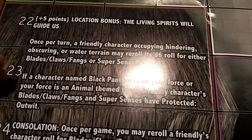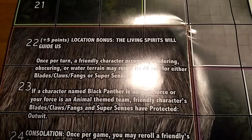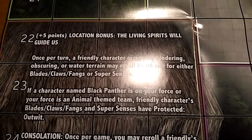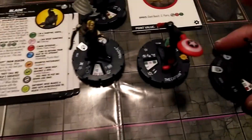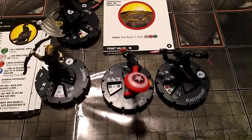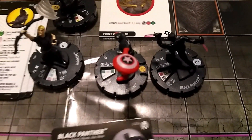The map also has an extra effect: if a character named Black Panther is on your force, or your force is an Animal theme team, friendly characters' Blades/Claws/Fangs and Super Senses have protected Outwit. So to take that to the next level, we're going to bring in the Black Panther from the Captain America and the Avengers set.